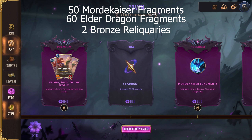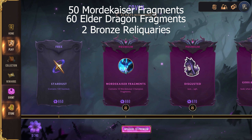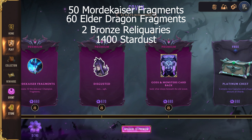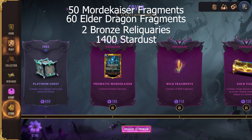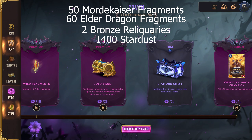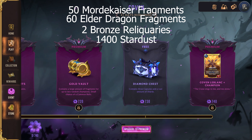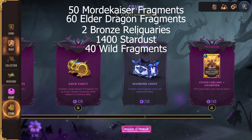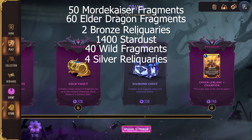There are two Bronze Reliquaries, so those are going to have a common Bronze Relic in there, with the chance to high roll into a rare relic. Now there's also 1,400 Stardust, so quite a lot of Stardust — halfway essentially to be able to get an Epic Relic. And with the duplicates you'll probably get if you've played the game for a while, you'll probably get close to an entire Epic Relic just from this event pass.